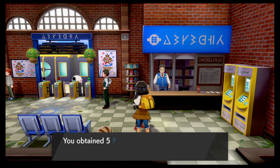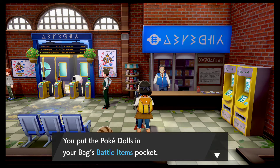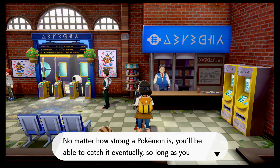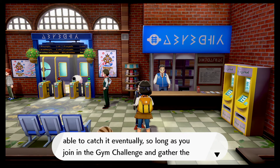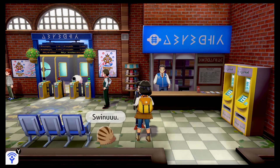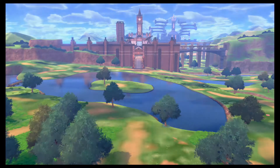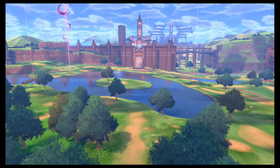I'll just use a Poké Doll — okay cool, I got five Poké Dolls. That attracts the attention of Pokémon; it grants escape from any wild battle no matter how strong the Pokémon is. You'll be able to catch it eventually, so long as you join the gym challenge and gather the gym badges. I would like to talk to everyone, but I want to see what the Wild Area looks like.